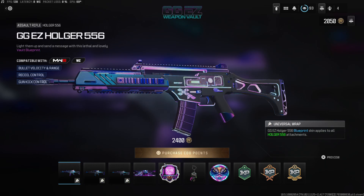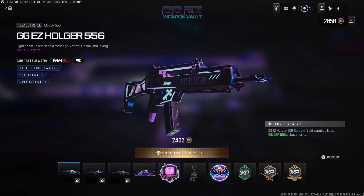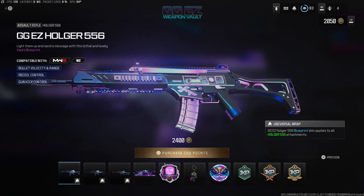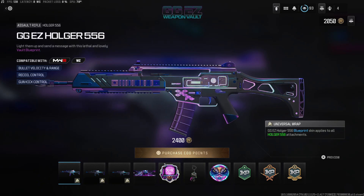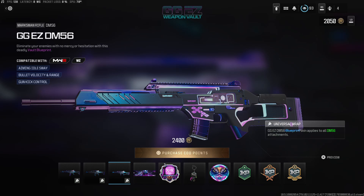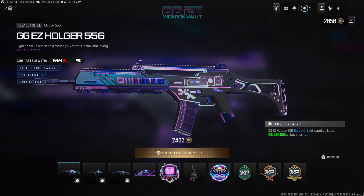We were supposed to see a lot of this in Modern Warfare 2 but all we got was what launched. This looks phenomenal — these look really good. There's a fluorescent vibe with a little bit of animation. It's very tempting. The Hoger 556, Hoger 26, and DM 56 are all very good weapons.